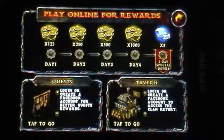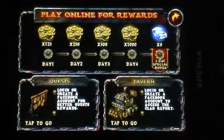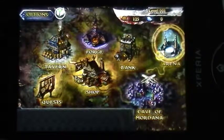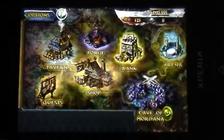When you actually start, you get this screen. If you play online, you get rewards. There's quests and there's a tower. This particular piece of graphics looks pretty good — it's pointing me out to the arena, but let's look at the other stuff. Let's look at the bank.